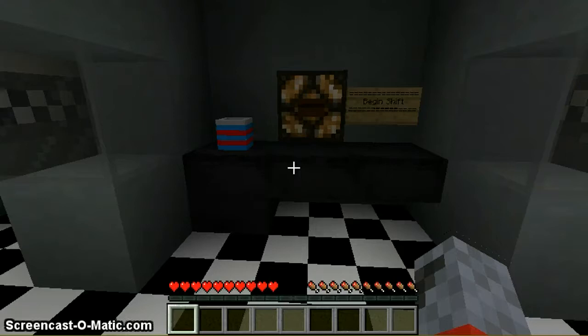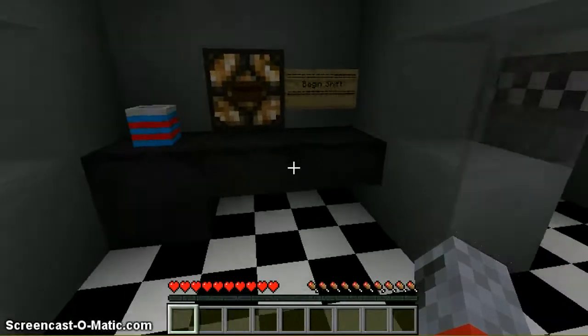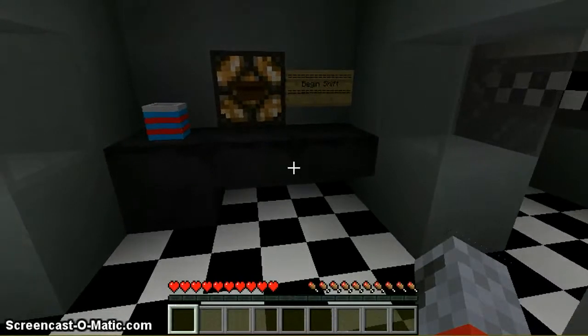I bet you all know what Five Nights at Freddy's is, but if you do not — it is about animatronic characters, there are four of them: there's Foxy, Freddy, Chica, and Bonnie. Chica, Freddy, and Bonnie are the three that are on the main stage, because this is a pizzeria slash arcade. It's an old place. You get the job as a night security guard, and you're watching it in this security room. You can't move anywhere — you're stuck. In the real game if you just look it up on your browser — Chrome, Internet Explorer, or Firefox — you will find the original game.